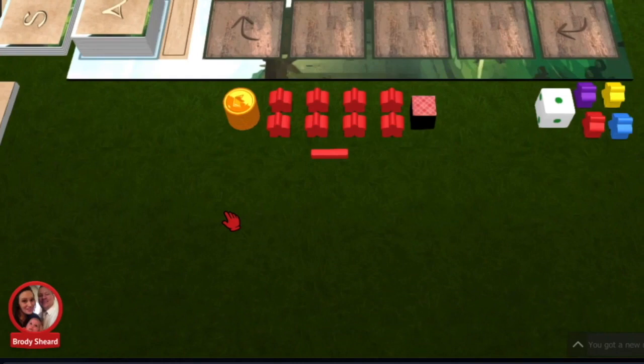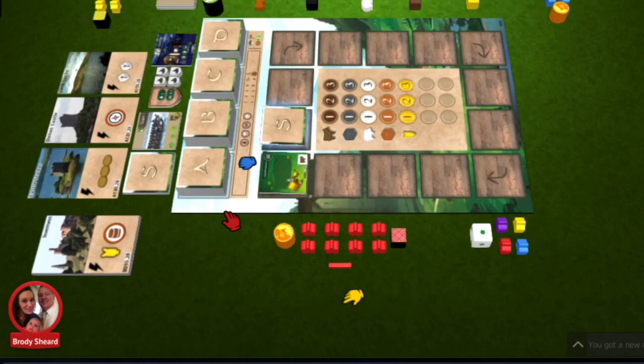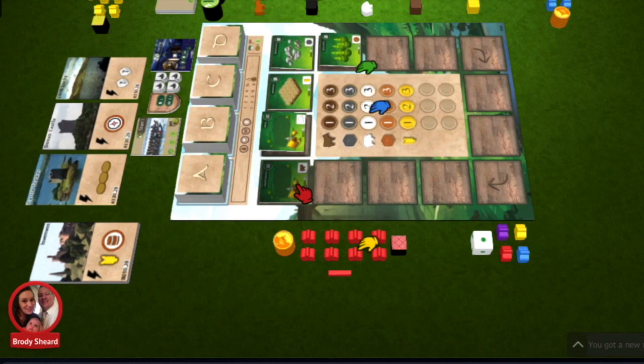Take one of each player's Scots meeples and randomly place one on the rondelle starting at any space, continuing clockwise for each player. If you are playing a two-player game, place the white six-sided die in clockwise order ahead of the player pieces. Using the die is optional in a three or four player game. The die will shorten playing time and adds a little more unpredictability to gameplay. Take the five S tiles and place them face up in front of the die if it's being used, or in front of the Scots meeples.